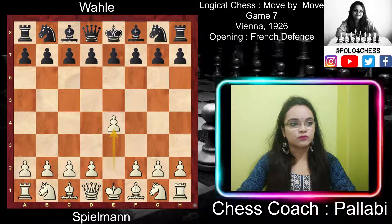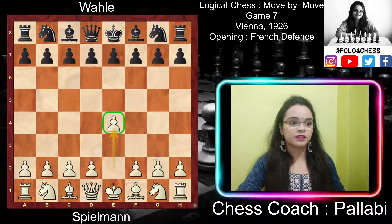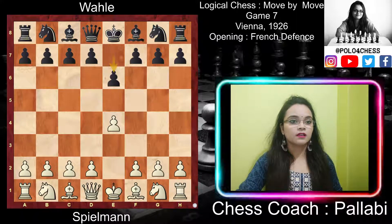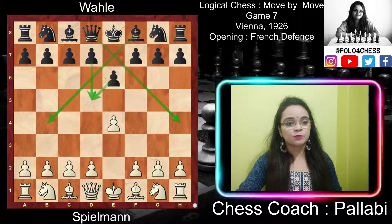White started with e4, controlling the center and making way for the bishop and queen to come out, and also controlling the d5 and f5 squares. Black played e6. This opening is known as French Defense. This move does not occupy the center but it supports the d5 square where you can push the d7 pawn to d5. Also the e6 pawn push makes way for the queen and the bishop to come out.